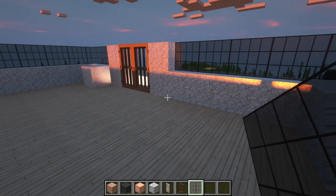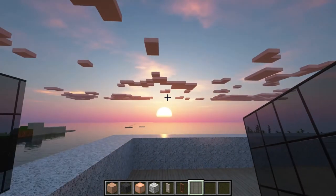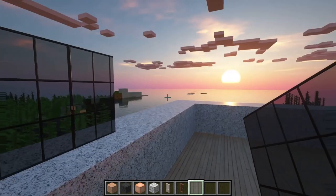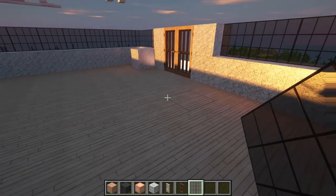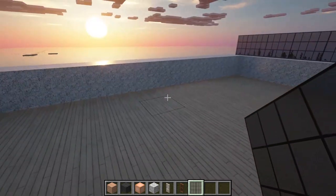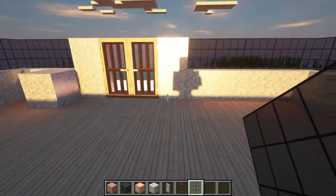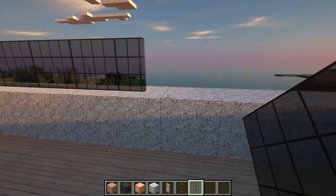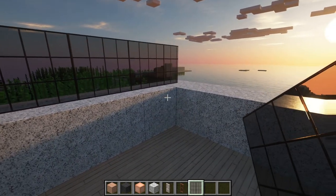Look at that — that is amazing! The walls are just absorbing the sun rays and it looks really beautiful. I don't know about you but I'm loving this — it feels like I'm really there. That is a really good-looking material.